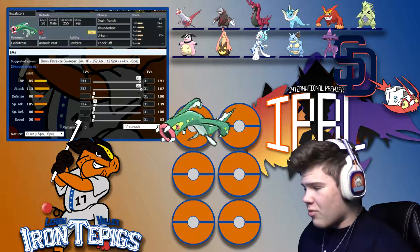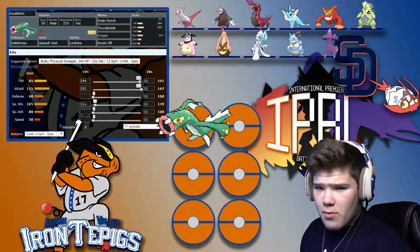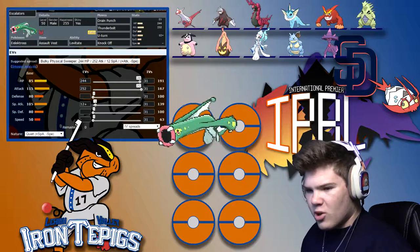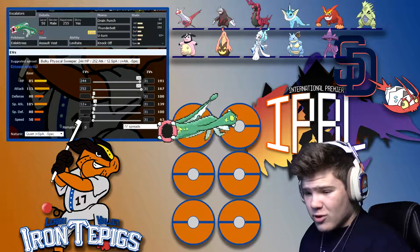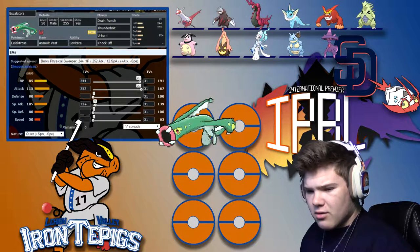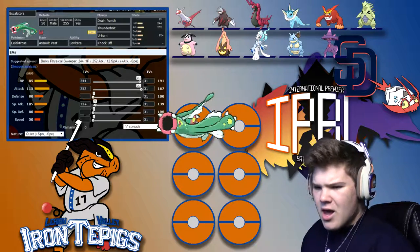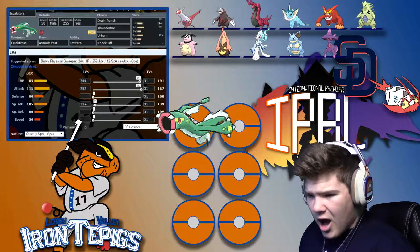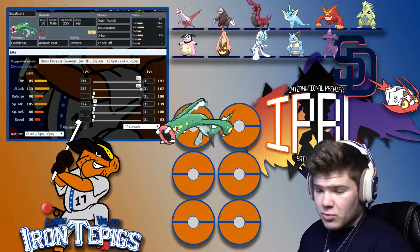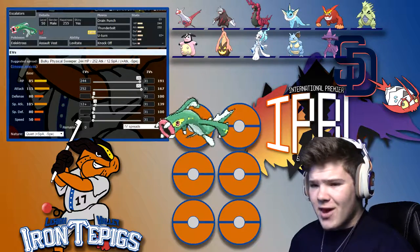Mismagius could also be a very big issue for my team, but Assault Vest should help me against those three Pokémon. Gorgice is more physical but not as much of an offensive threat as the other two. We're rocking max Attack with 12 Special Attack and a Quiet nature, so I can do some decent special attack damage, but I was able to put more into Attack. That's why I decided to run it like this — the only special move I'm running is Thunderbolt, and it's only for two specific Pokémon.